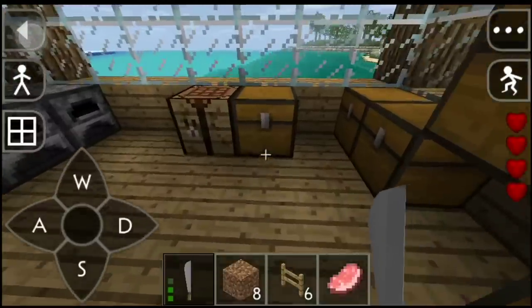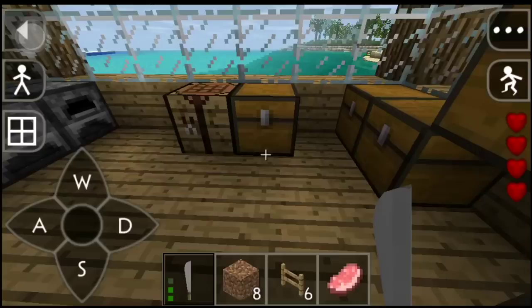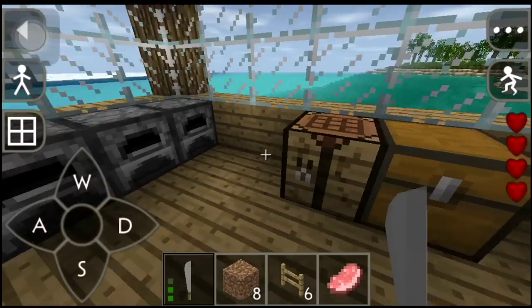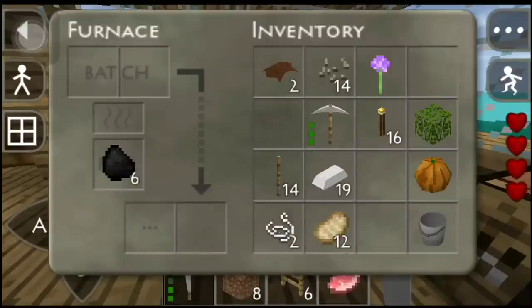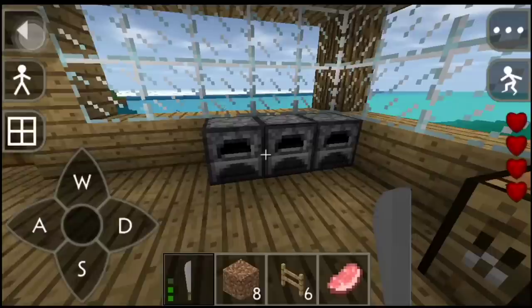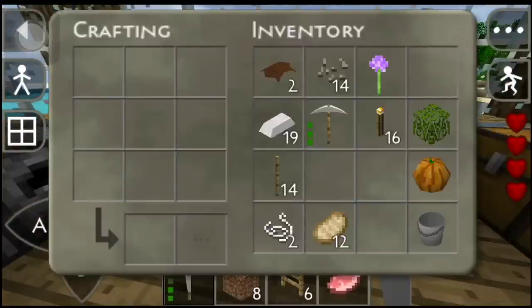Before we do that, I forgot we have the ivy right here, so we're gonna try to make a bow. I think I know how to do this — two pieces of string. Let's see if I get this correct. Oh, we got food. We were looking for pumpkins for no reason. We don't have enough string, so we can't make a bow just yet.